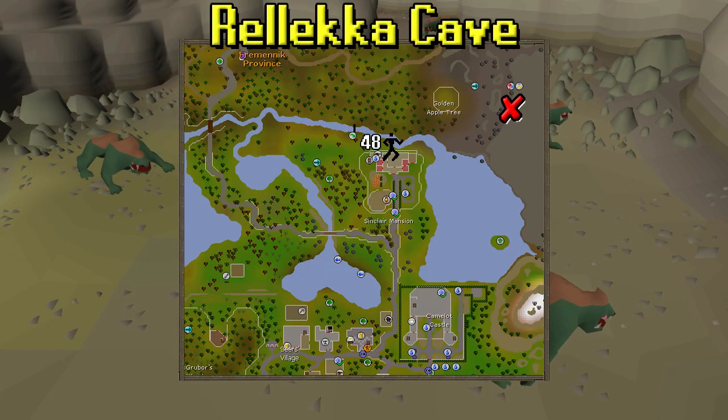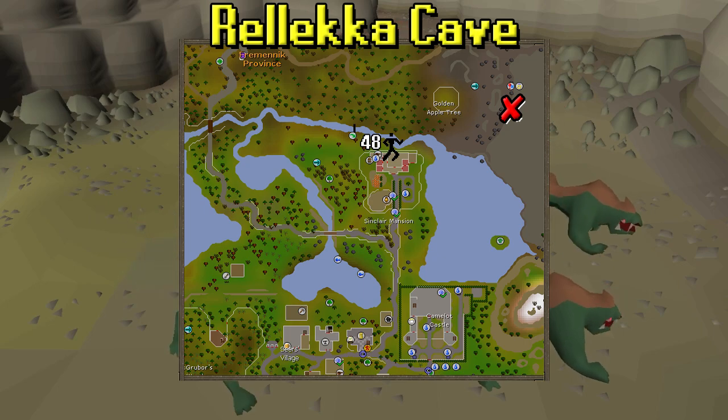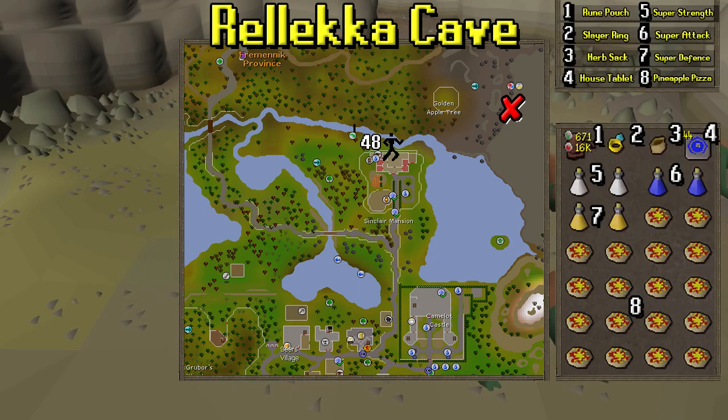For how to get there and the inventory setup, we'll be going to the Relica Cave. You want to bring some high-alch runes — you don't necessarily need them with the rune pouch. I have a slayer ring for getting there, along with some house tabs for teleporting away. I also have an herb sack to store some extra loot, some super combat boosting potions — you could bring a full super combat instead of three separate potions, but that's a bit more expensive. For food, I bring pineapple pizzas, a good cheap option. And a gem bag and bone crusher could be added as well if desired.